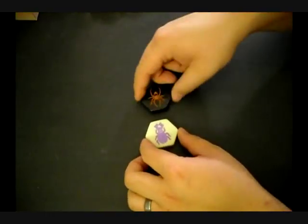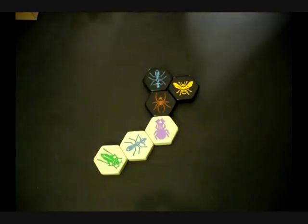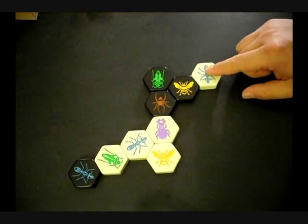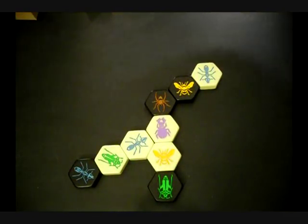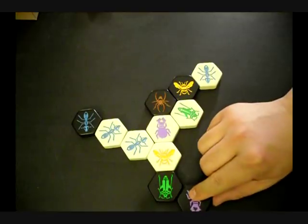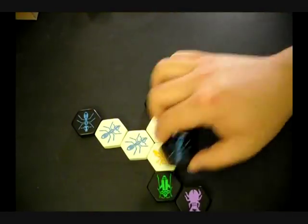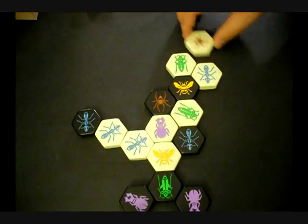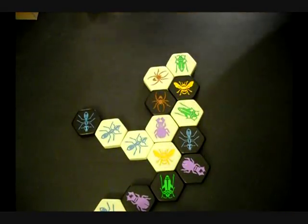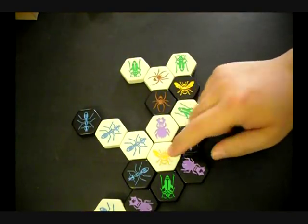Each player takes a turn placing a tile down or moving one of their pieces. You must play your queen within your first four moves. The black ant has moved to block the white grasshopper and the white ant from moving. The white ant has trapped the black queen. The white player uses his grasshopper to jump over two of his own insects to surround one side of the black queen. The white player then uses his spider to fill in a gap next to the black queen. With the final move, black's ant is able to successfully surround white's queen and win the game.